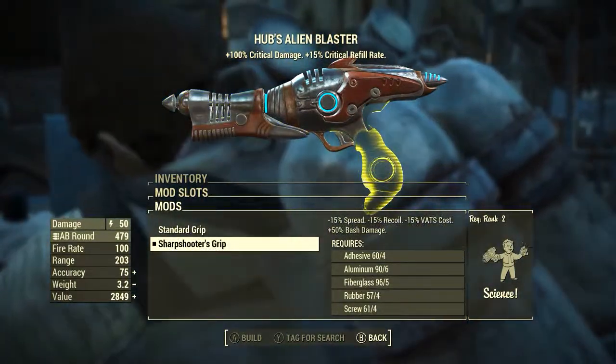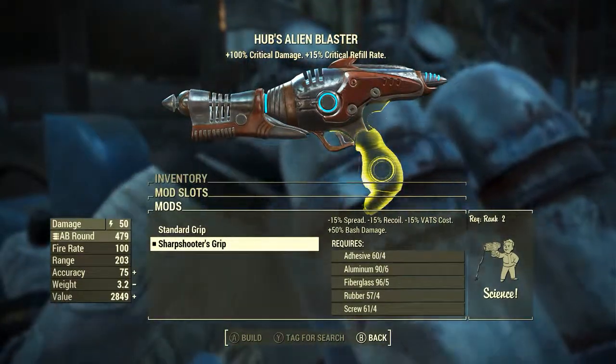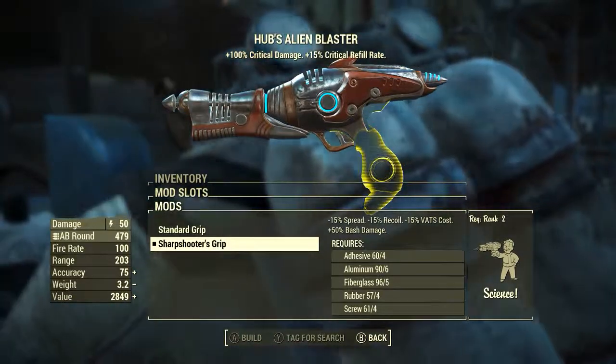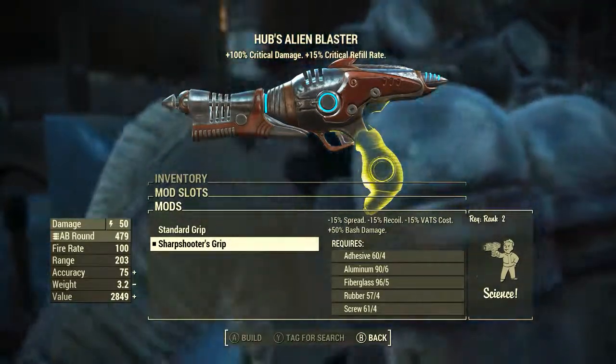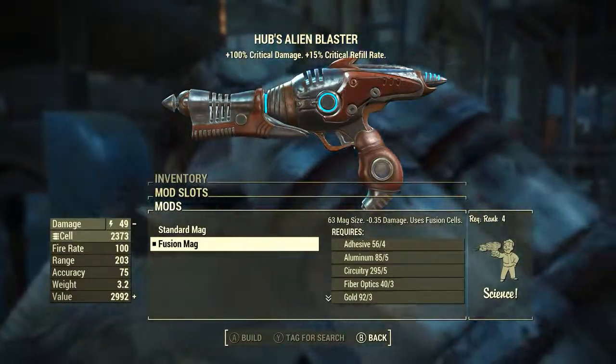Next we are going to be adding the sharpshooter's grip. Again this reduces spread by 15%, reduces recoil by 15%, reduces VATS cost by 15%, and increases bash damage by 50%. Again making it easier to get a grip on.